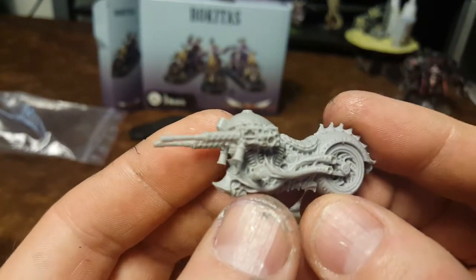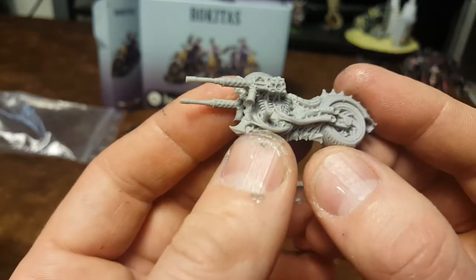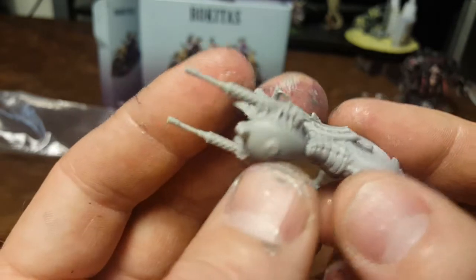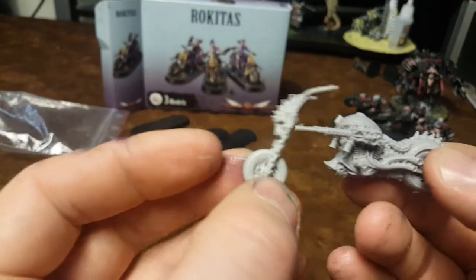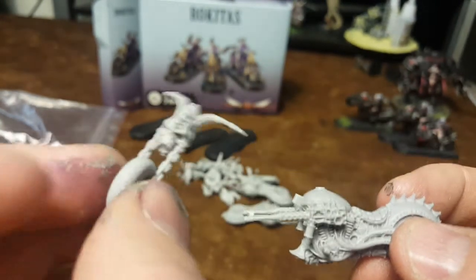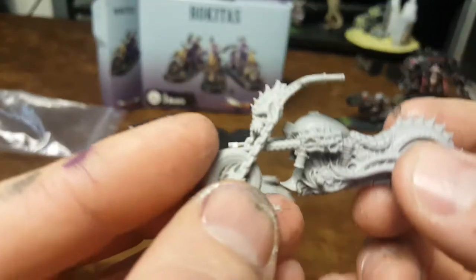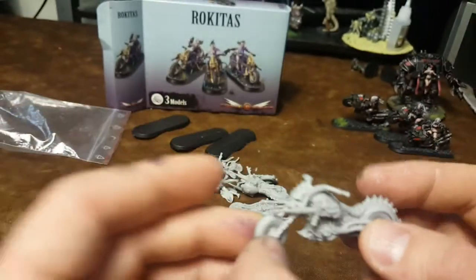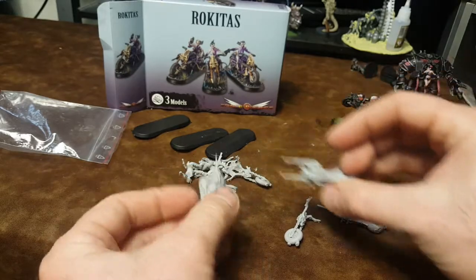Here is the bike — sweet design. Look at that, all the bones and very Geiger-like. That's really cool. And then you've got this kind of Ghost Rider-y looking chain skull top. Even if you were just doing like a Ghost Rider model, these would be really cool to convert.